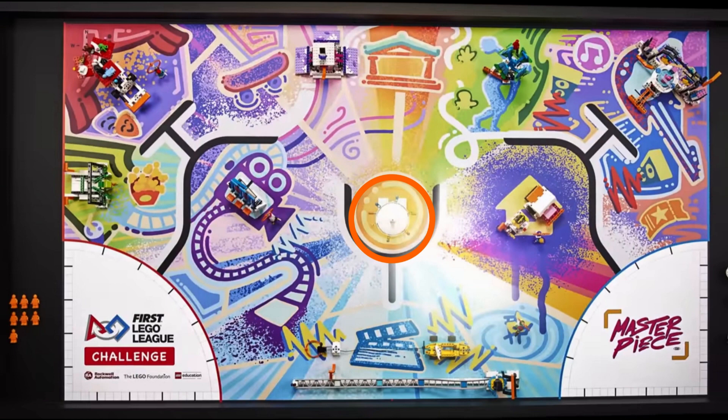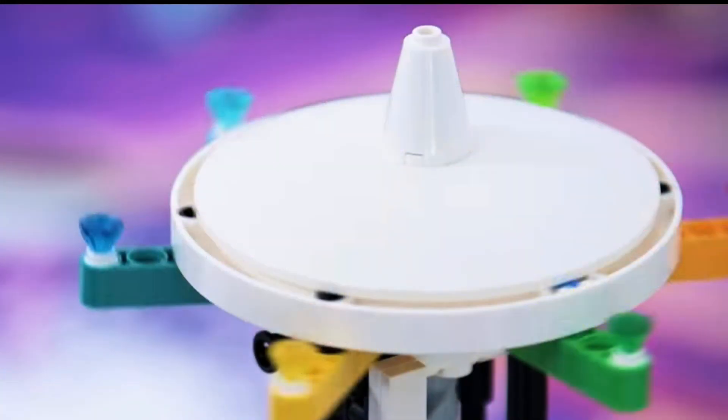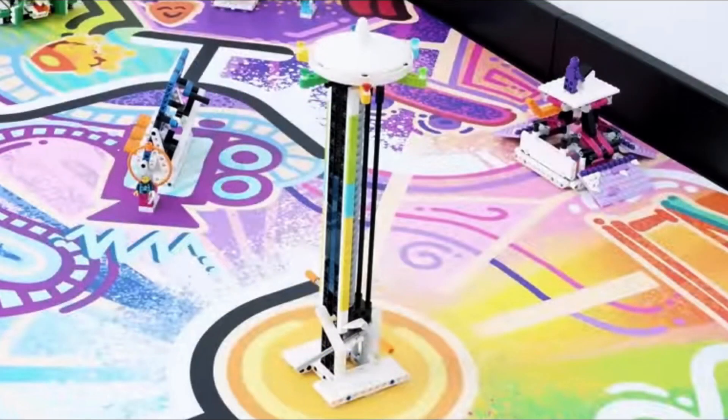The last big mission model is in the center of the mat and it is a tall tower with a spinning top. We think it is a lever meter. If you look closely, you can see a white marker and a scale with different colors on two sides of the tower. We believe that the horizontal axles with the orange connectors need to be lifted up straight. As the axles are lifted, the gray spiral spins the top of the tower and the white pointer on the side moves up the scale into yellow, blue, or green areas, probably scoring more points the higher the marker moves.